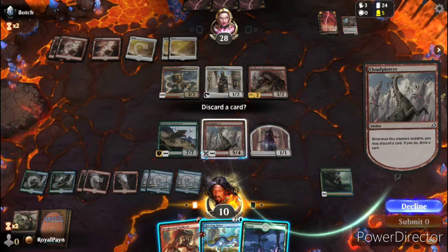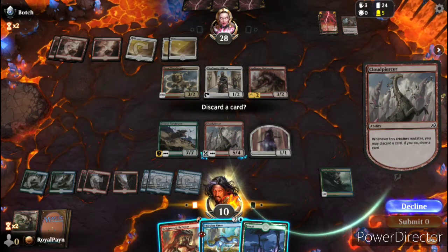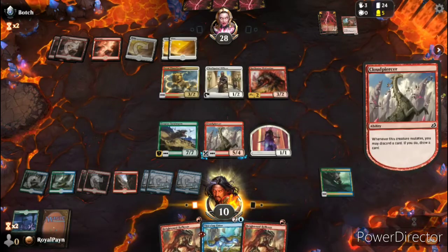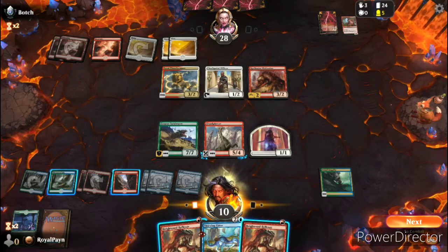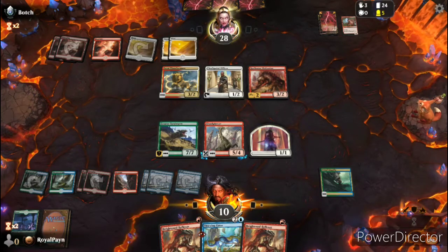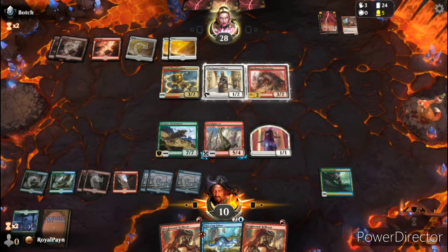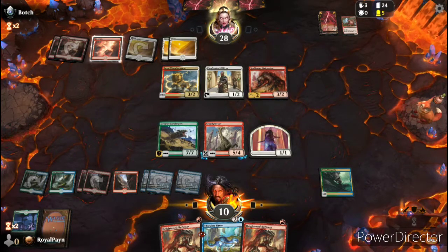What would I want to discard? Maybe the Forest — yeah, we'll discard the Forest. And we have a second Heightened Reflexes this turn — I think we're going to be attacking.